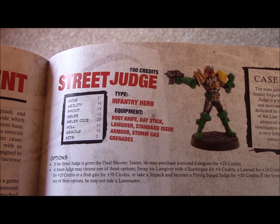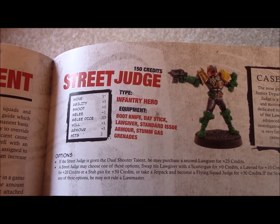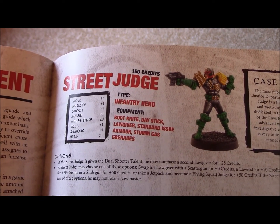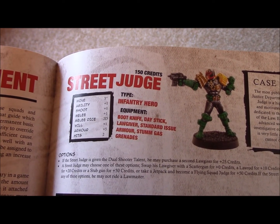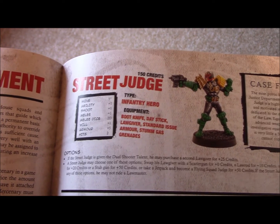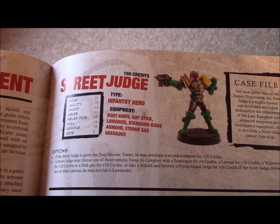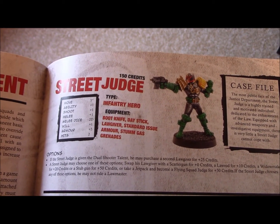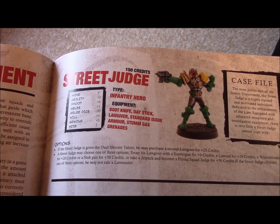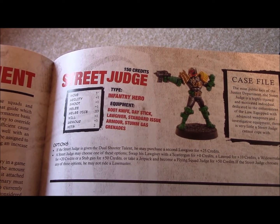Here we have the entry for the Mega City Street Judge. First of all, as you'll see from the top, he's 150 credits, which is the cost to buy this particular unit. That's how the game is balanced, making sure both players play with equal credits. There are campaign games where you can get additional credits and grow your forces, but to start off you're both beginning with the same amount of points to keep it fair.